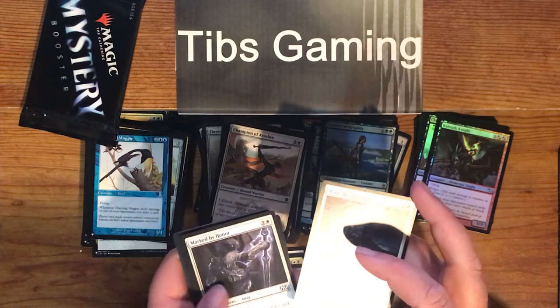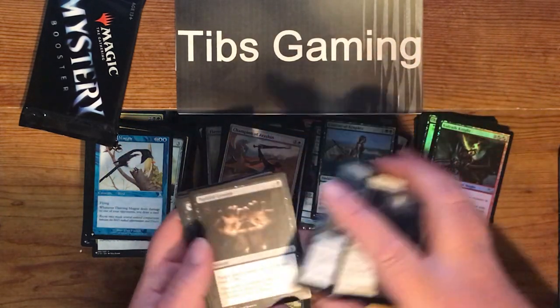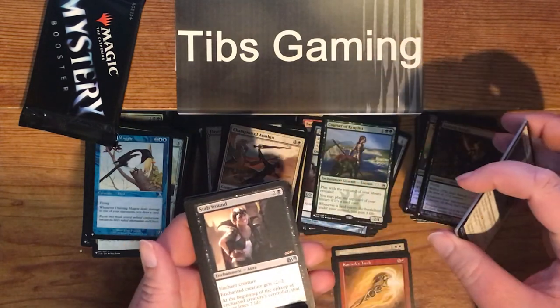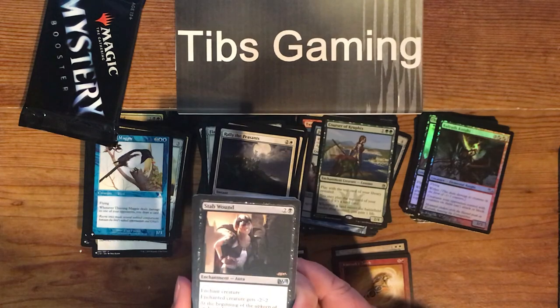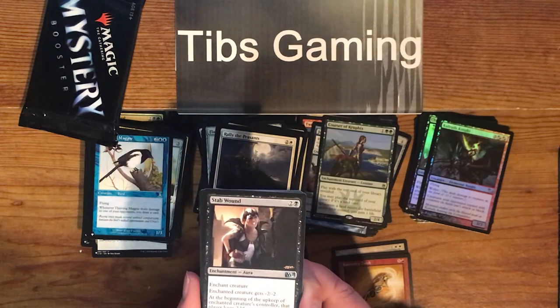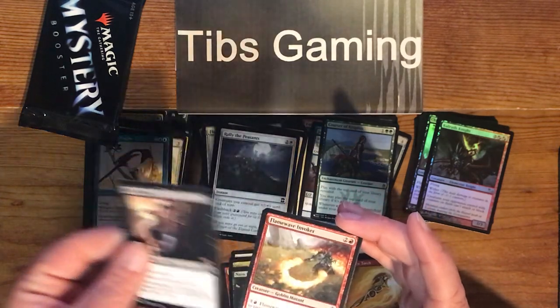Rally of the Peasants. Marked by Honor. Prosperous Pirates. Displace. Painful Lesson. Stab Wound — two generic and black for an aura. Enchanted creature gets minus two, minus two. At the beginning of the upkeep of the enchanted creature's controller, that player loses two life.